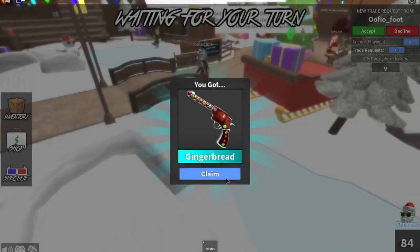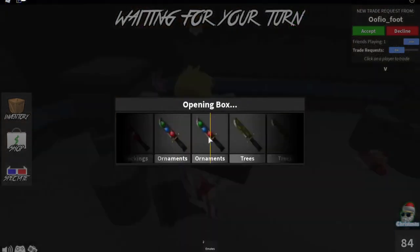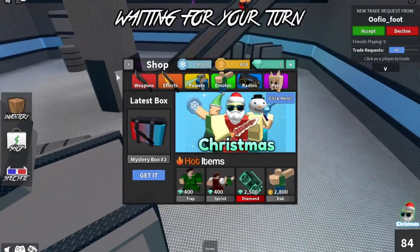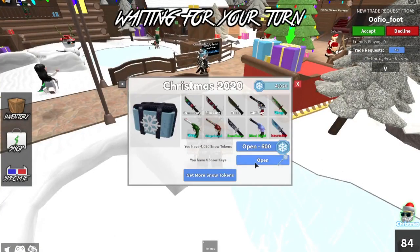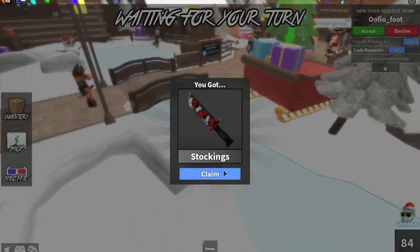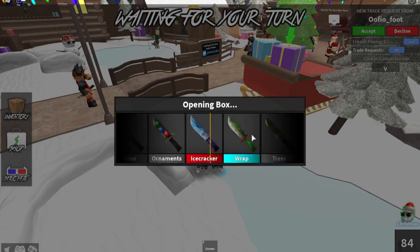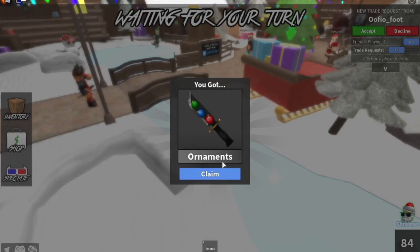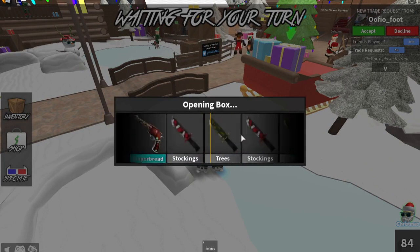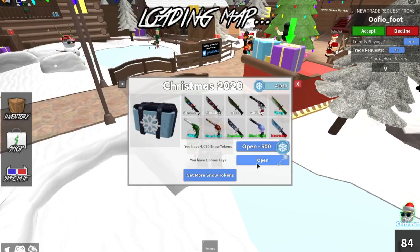Okay, the gingerbread gun! Now I have a gingerbread set, that's pretty cool. Let's do another — stockings knife, that's pretty cool. I have four snow keys left. And another stockings — got three left. Oh, we just saw the legendary! We got ornaments, that's pretty cool. We have the ornament set now. Oh, another stocking.